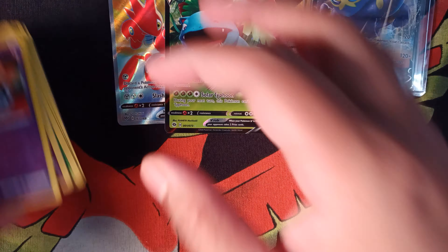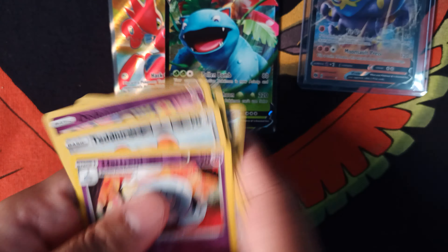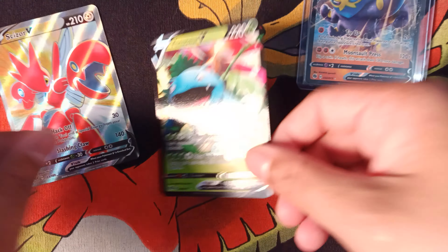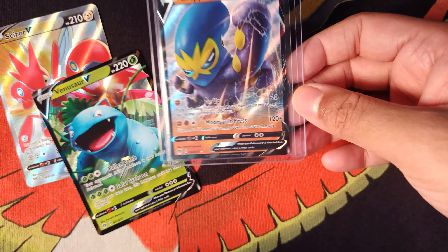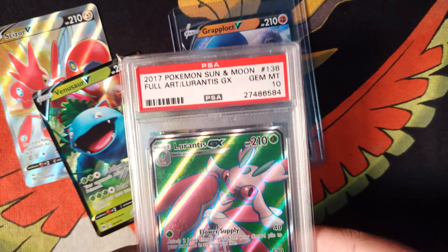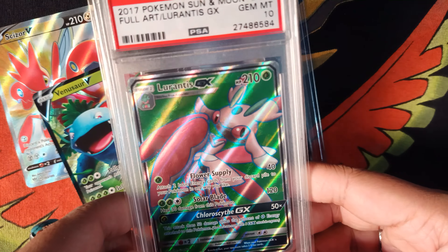It's finally nice to actually get something out of the box. There's just a bunch of reverses today, nothing too crazy. But we do have a Full Art Scizor V, Venusaur V from Champion's Path, and a Grapploct V from Champion's Path also — that came with the box. And of course our PSA card, PSA 10 Lurantis GX from Sun and Moon, Full Art.